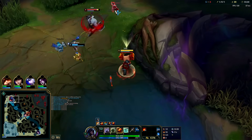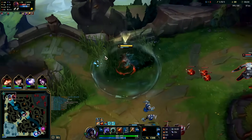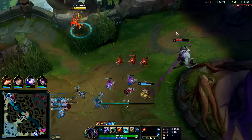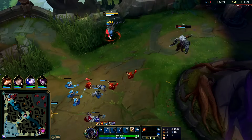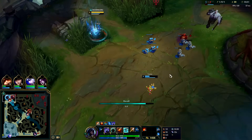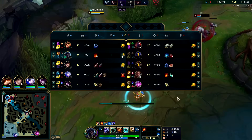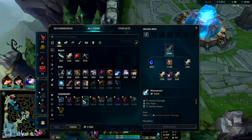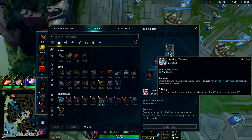I'm going to E out to see if I can catch him — I have to use empowered E to get to him. We got his flash, that's pretty big. I can't really get to him. I would have gone Fleet on Teemo since Scion has a lot of skill shots — if you can outrun them Scion can't really do anything. But a lot of teams prefer Press the Attack. First item back, we're going to pick up Dark Seal and as much of Liandry's as we can afford.